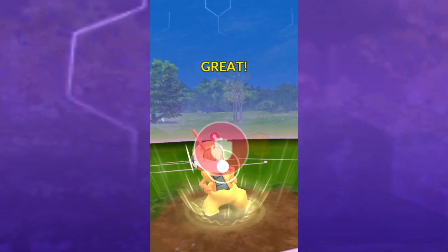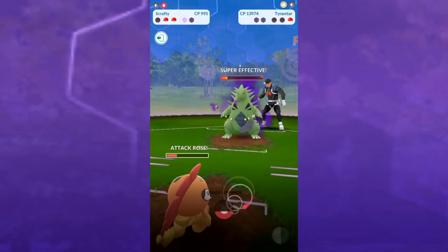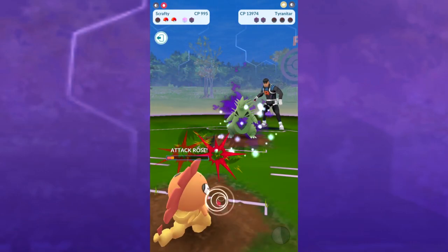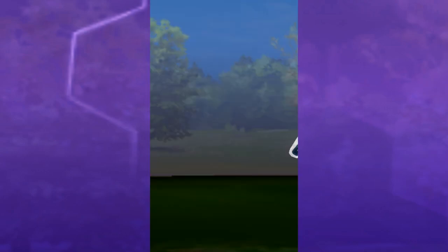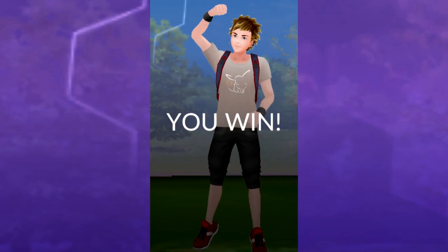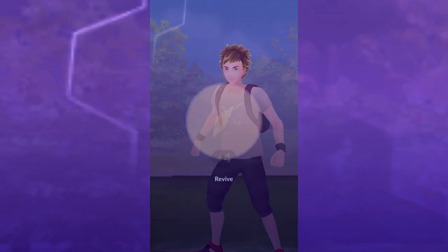Scrafty's gonna resist the dark-typing of Bite, which is what Tyranitar is throwing at us. Bite can kind of overwhelm you — look at that, we did take really a lot of damage right there. But it's okay; if you resist it, you're a lot better off. Cliff is upset because we just completely rocked his team with Pokémon that are under 1,000 CP.